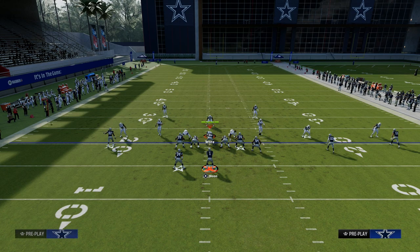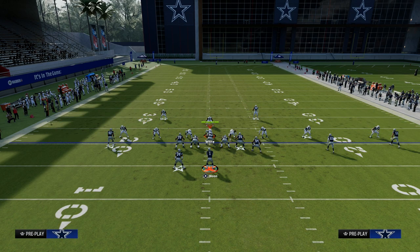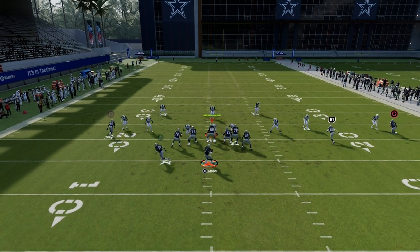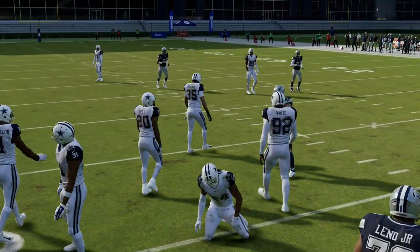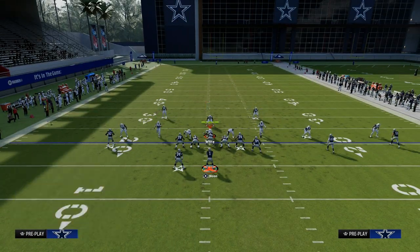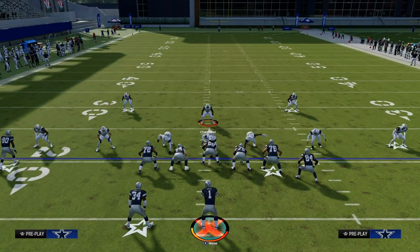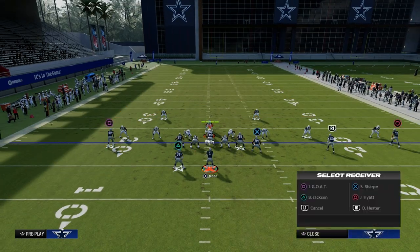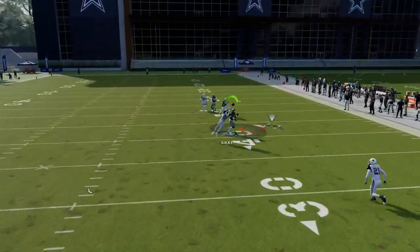The other thing that's really important to understand is that the best routes on the play are the post route and the wheel route. If the user decides to go guard that post, you can check down to this drag right in the middle of the field just like that. To stop that drag route, they're going to have to have four to five different underneath zones — two hard flats and two yellow zones shaded underneath. Because of all the things they have to do to stop the drag, a lot of times their user will end up biting down on the drag route. And when the user bites down on the drag, you're going to be able to hit your post, which is truly the best route on the play.